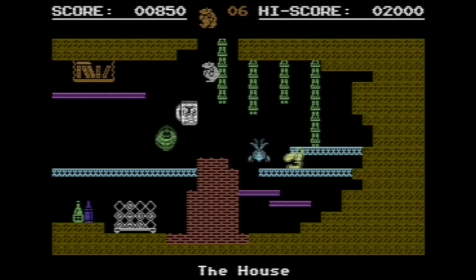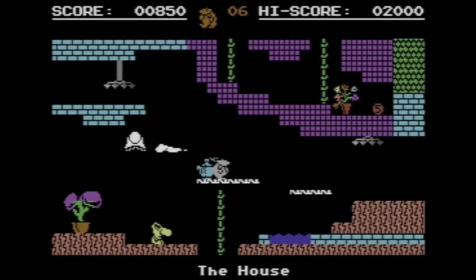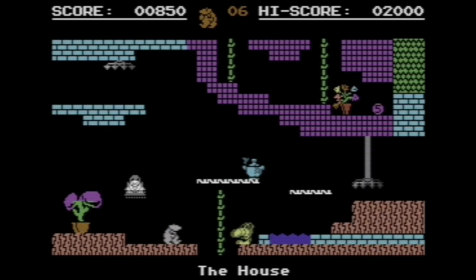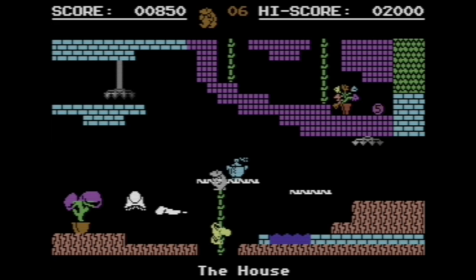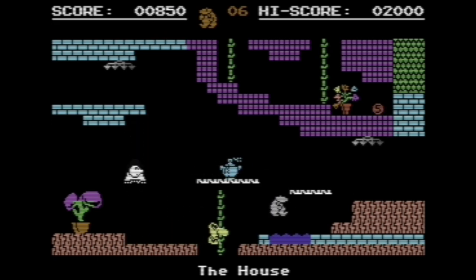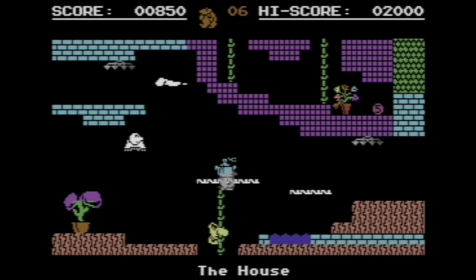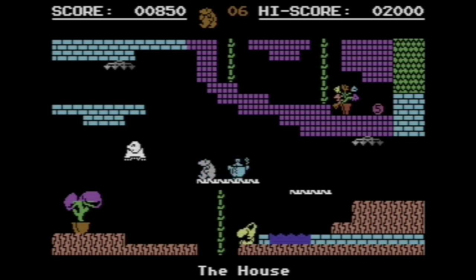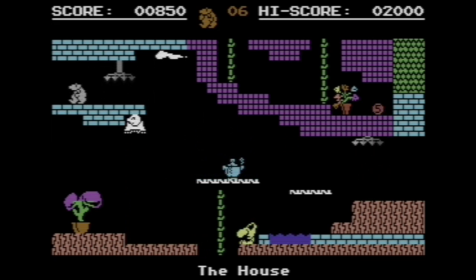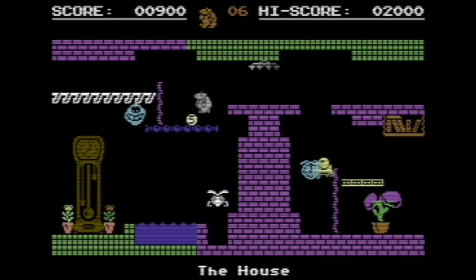It wouldn't let me climb down or up properly — I just didn't time it right, I guess. The water is death, as are all of these enemies. I'll grab the coin — get me the points. If there were guides, I have not been able to find them. I've heard about that little lift thing there, so I'm kind of avoiding it. We are on Maple Street, which is kind of important to the overall story of Monty Mole. These crushers are once again random, so hopefully one doesn't just decide to kill you.